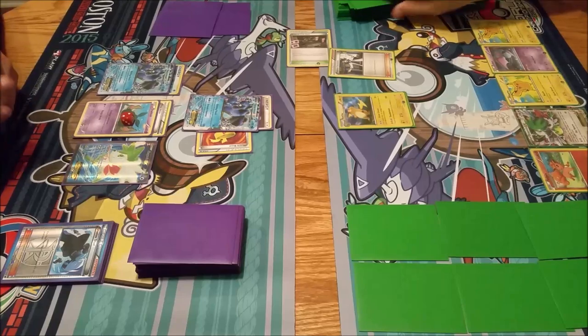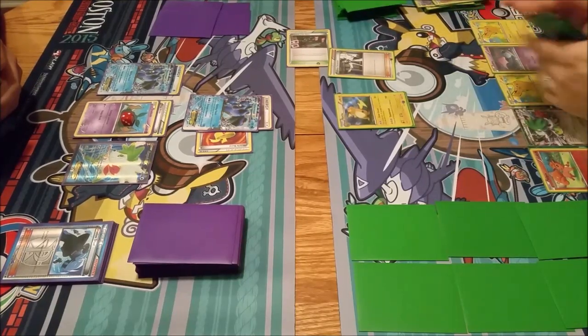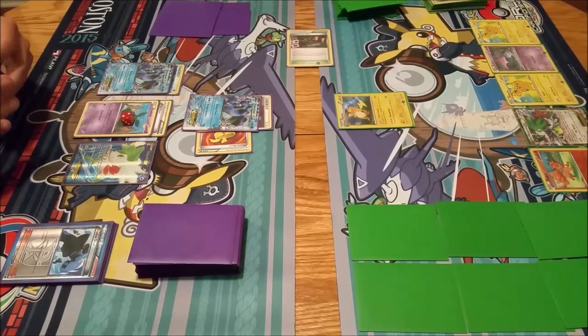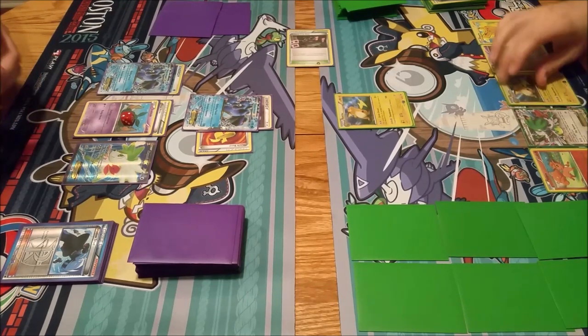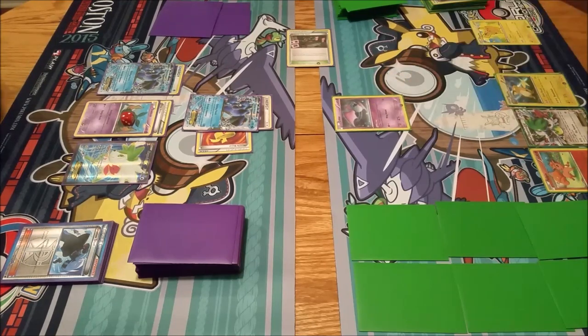I'm going to discard. As he does this, I'm keeping track of the cards he's discarding, so I know what he's played and what he hasn't. Just after that turn, there's two Sycamores in the discard pile - keeping track of those. I will play down another Raichu and I will retreat this Raichu.